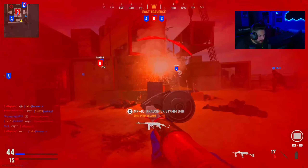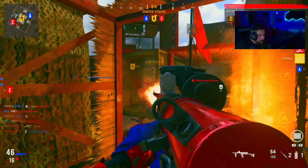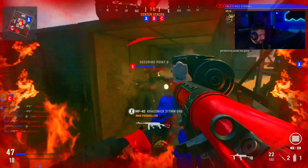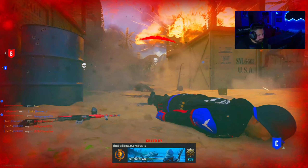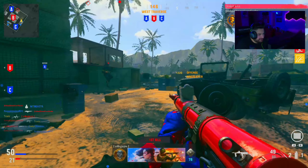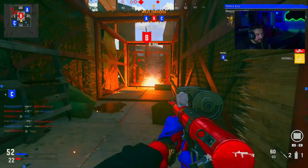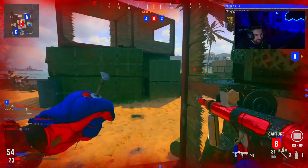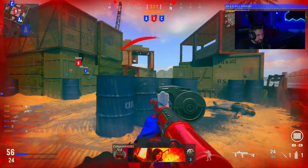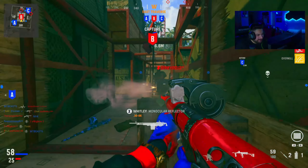I got no ammo. Pretty much a hipfire gun. Like I said about the Battle Pass, this gun is like, I guess the best looking one — not including the tier 100 one. I don't even know what the tier 100 one looks like now that I think about it. But just among regular blueprints in the Battle Pass, it's up there because the rest of them are all just kind of basic.